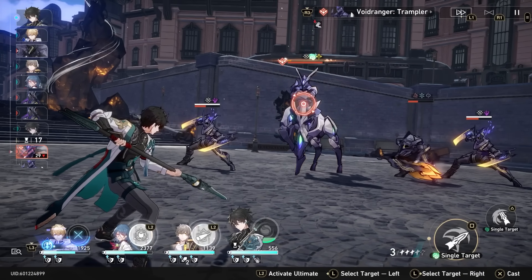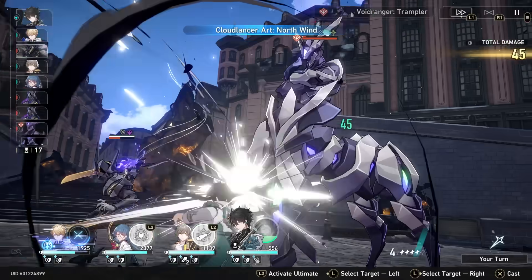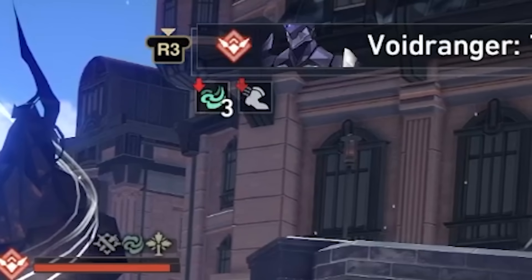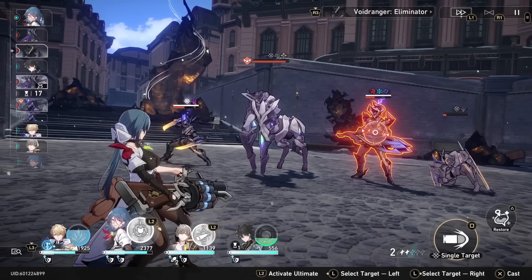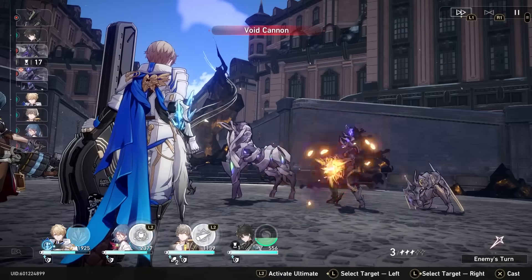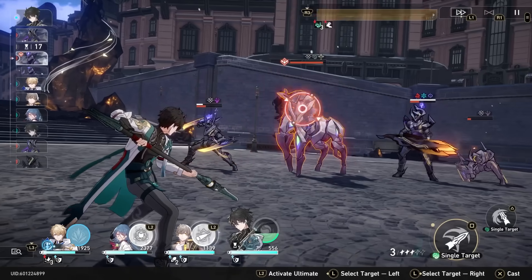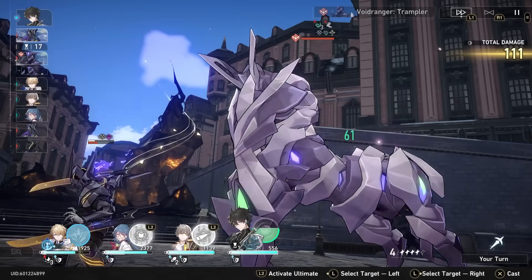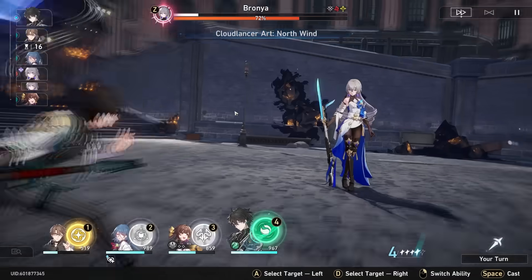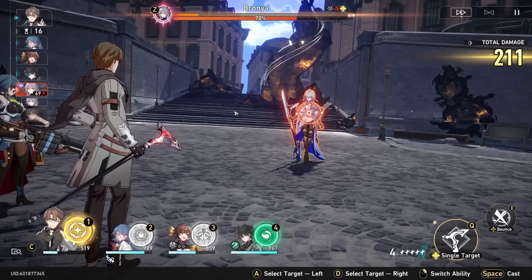When you break a boss with wind, they immediately get three stacks of wind shear, versus breaking a random mob which will only give you one. This means that breaking bosses with wind is super effective, as it really speeds up the stacking process and allows you to get five stacks pretty easily if you're using a character like Sampo who can proc it themselves.